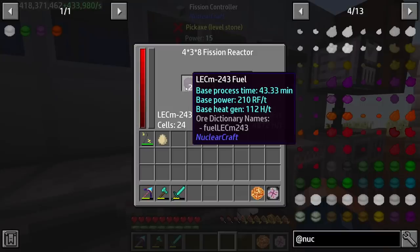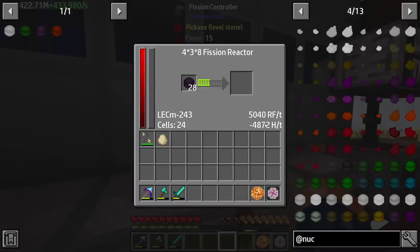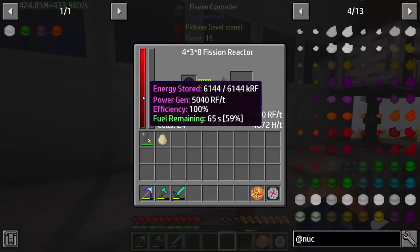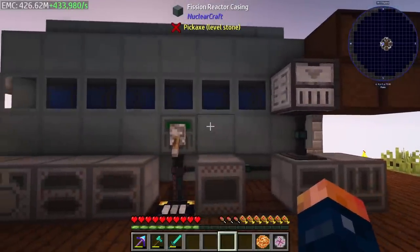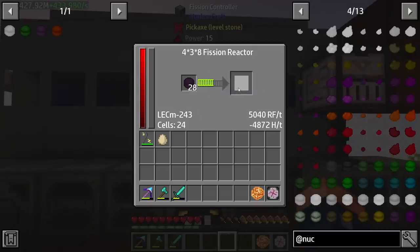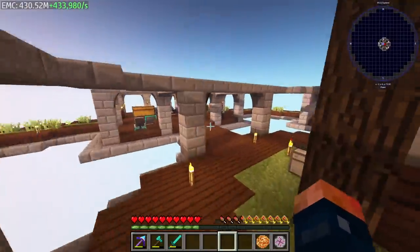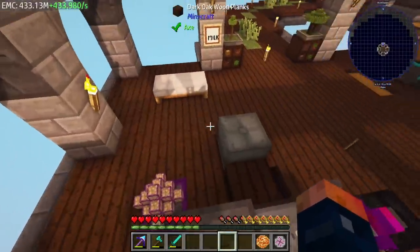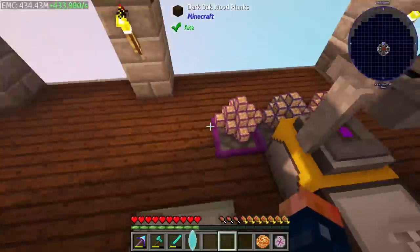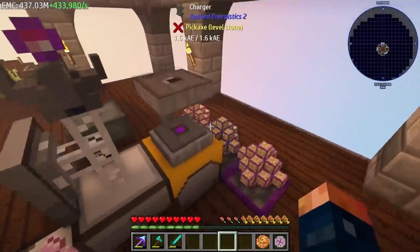This stuff is going to go really fast simply because its processing time is really low - 43 minutes is its base process with just one cell. As you can see we have 24 cells, so it goes 24 times as fast. We definitely have enough cooling and we're producing at 100% efficiency, doing exactly what we want. And as soon as this even processes a couple, we get californium. Right now we are up to producing 433,000 EMC every 20 ticks - every second in Minecraft.